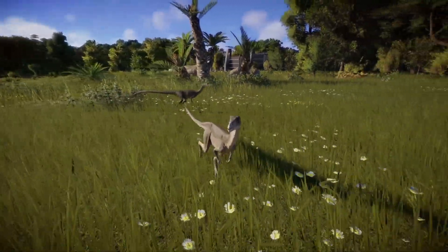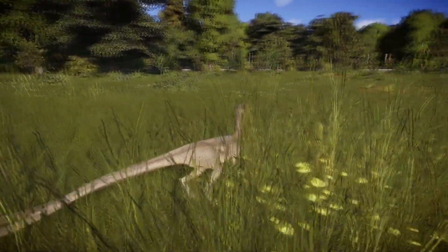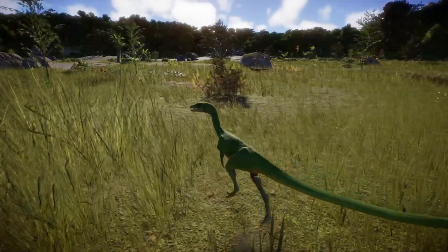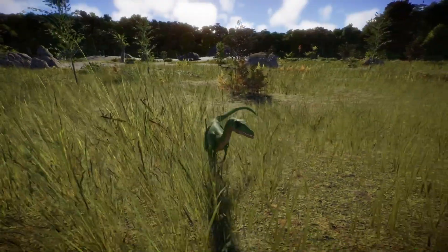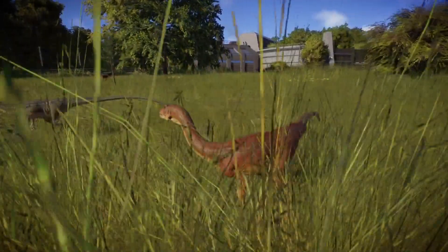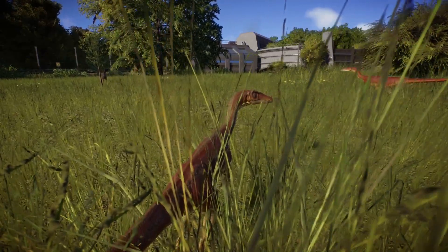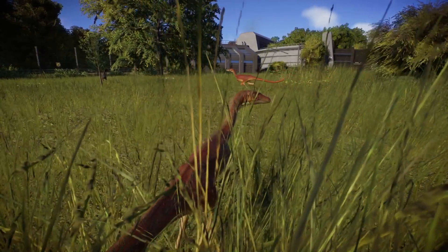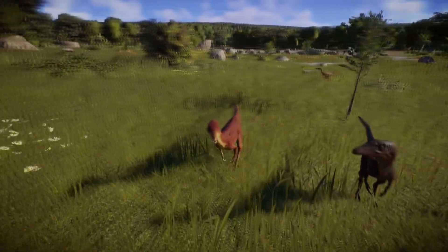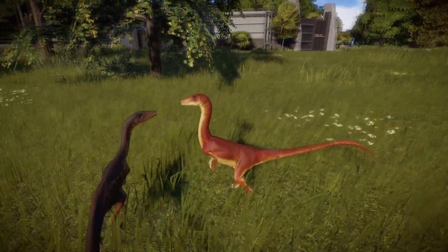Let's talk about the Coelophysis. The name means hollow form. They were almost bird-like early theropods, or carnivorous dinosaurs. They ate small crocodile-like reptiles, which is actually pretty metal. There's also evidence they most likely hunted in packs, which gave them an advantage over larger prey, so they may have also hunted larger prey together and not just small animals. It's one of the earliest known dinosaurs to have a wishbone like a chicken.